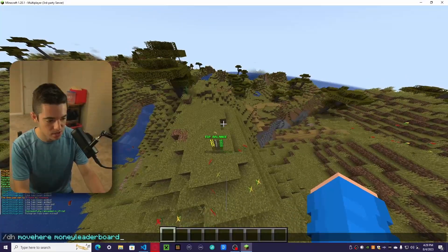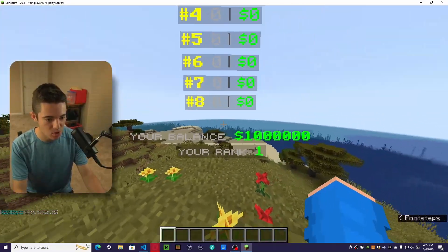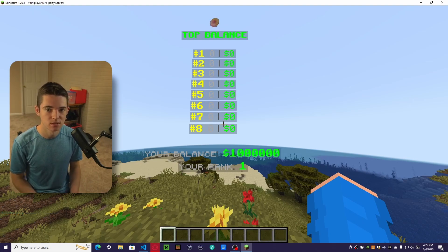Save it, then go into the game. This is just easier than typing in the coordinates manually. Do /dh reload and then /dh move here MoneyLeaderboard — it's in the ground though. So yeah, doesn't that look nice? We even have that small text and these nice bold RGBs.